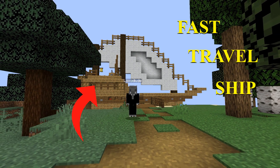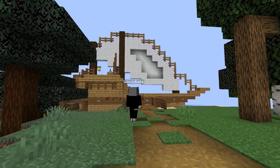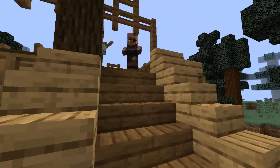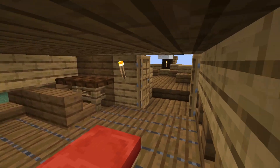This is a fast travel ship and in this video I'll teach you how to make one. Let's start with an example of how it could look once it's implemented. The captain says we're ready for departure so I make my way to the cabin where I press the button and before we know it we're out at sea.